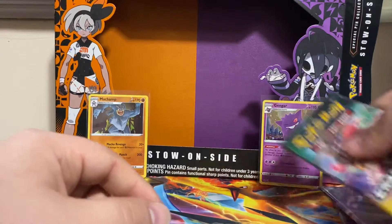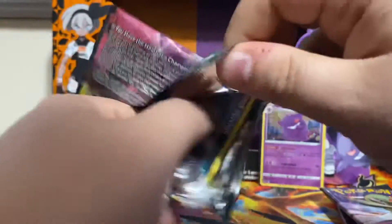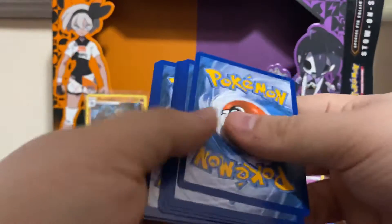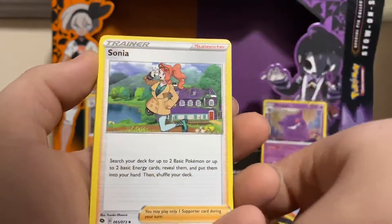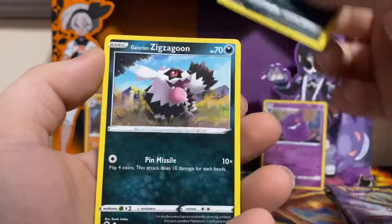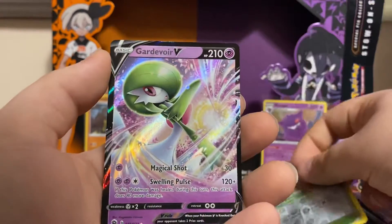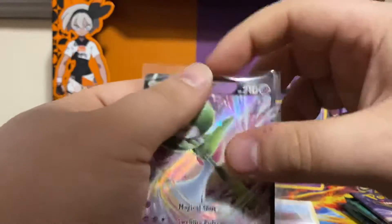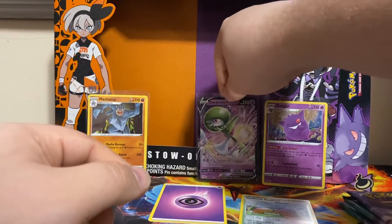I like that artwork. Let's get into it, let's see if we can pull anything. Code card. We got a Psychic Energy, Greatball, Sonya, Rotombike, Purloin, Pokeball, Inkay, Zigzagoon, Trubbish. Our reverse is Turfield Stadium. And nice — right off the bat, this is a new card. I haven't pulled Gardevoir V yet. Look at that. That is a nice pull.